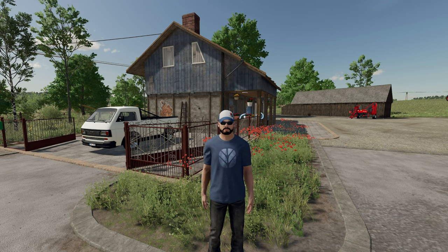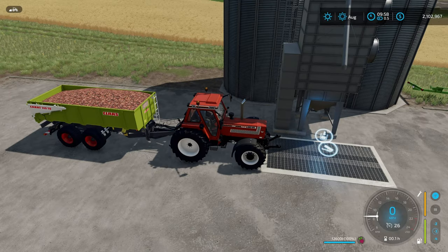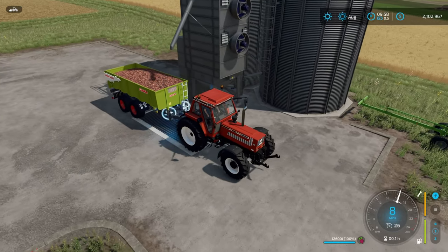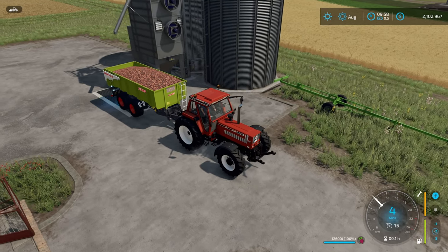We're also going to take a look and see if any of the other existing mod silos are going to work as well. To start things off, I've got a trailer full of red beets right here being pulled by my brand new tractor, my Fiat Agri. We're going to go ahead and pull up here and see if we can get anything to show up here on this silo that we've got here in the base farm that you start with.